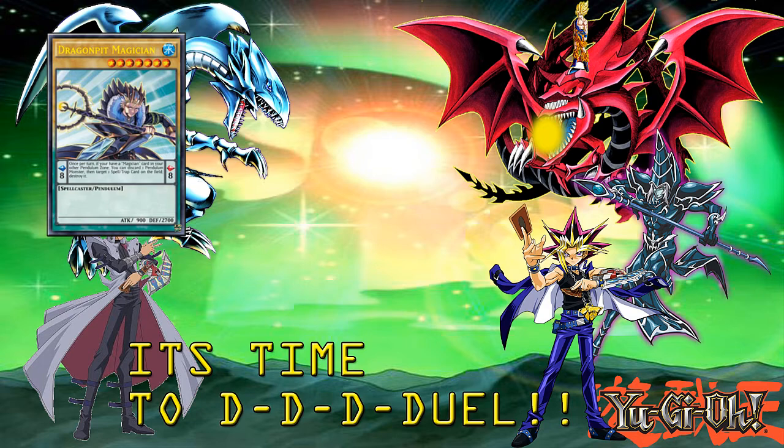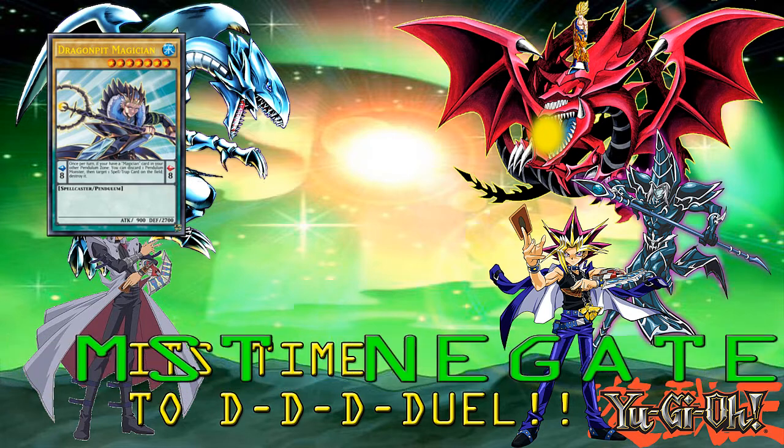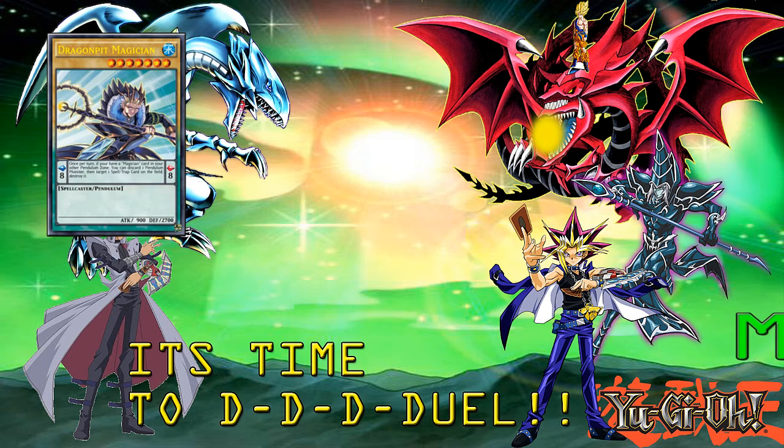So you have Dragonpit Magician. It is a level 7 spellcaster with a pendulum scale of 8. Once per turn, if you have a Magician card in your other pendulum zone, you can discard one pendulum monster, then target a spell or trap card on the field and destroy it. That is really good, and there is a nice little combo with this throughout the actual archetype.